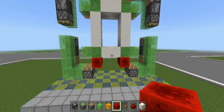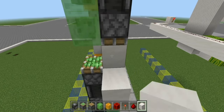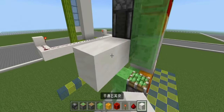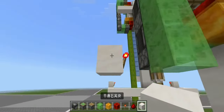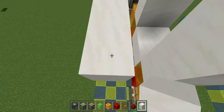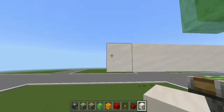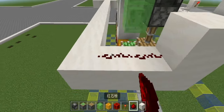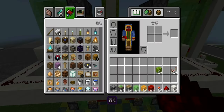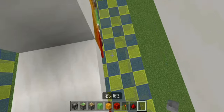Now make the control circuit. Don't make any mistakes — this step is very important. When the torch goes on, the elevator will rise. Install the start button here. If we trigger this button, the elevator will start.